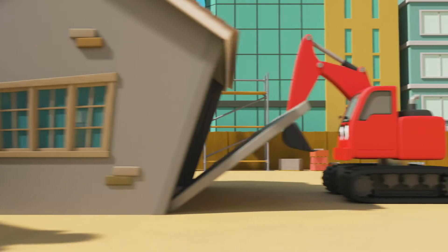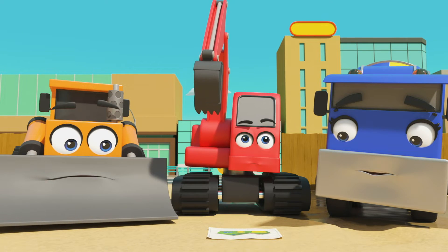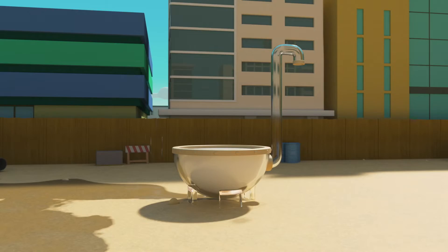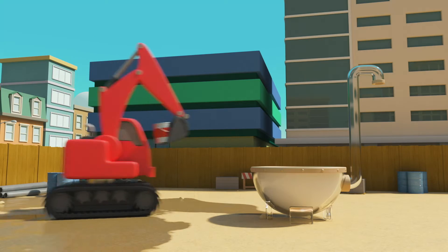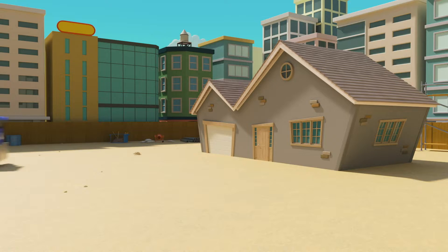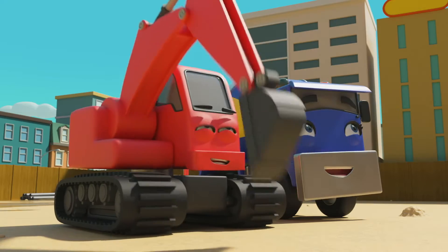It's Dozer, CJ and Diggly — looks like they've just finished building a brand new house. Good work guys. But something's still missing — of course, they need to colour the house in with paints using that big paint mixing machine. Red first. Diggly mixes the paint, CJ collects it in her drum and gives the red paint to Diggly. The roof is red. Well done guys.